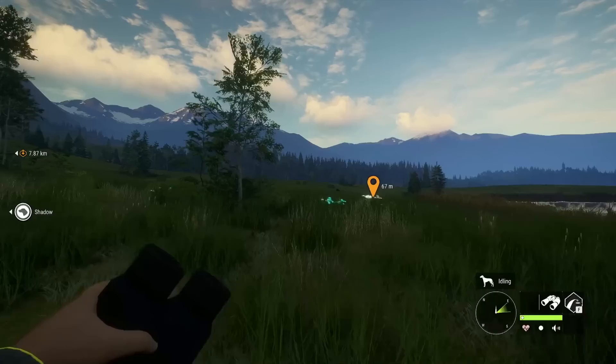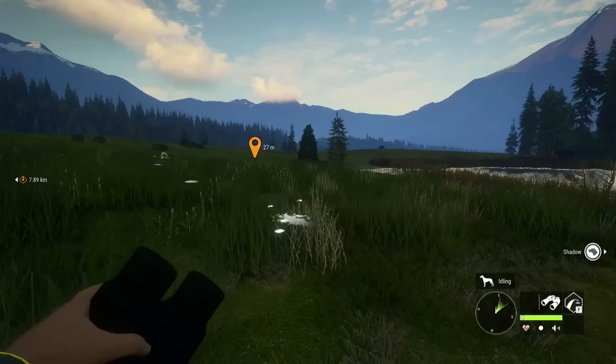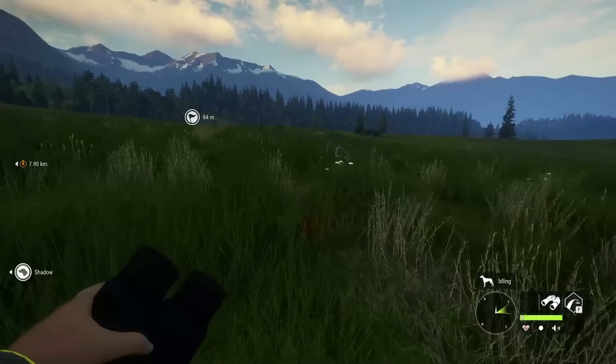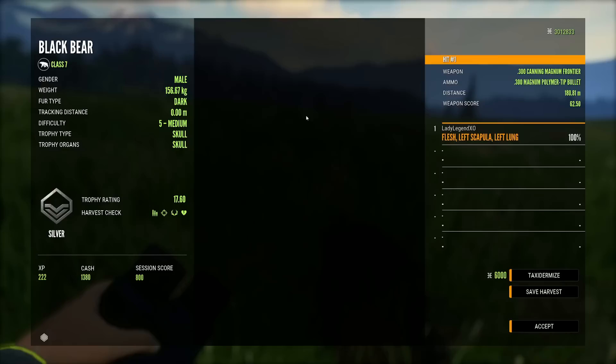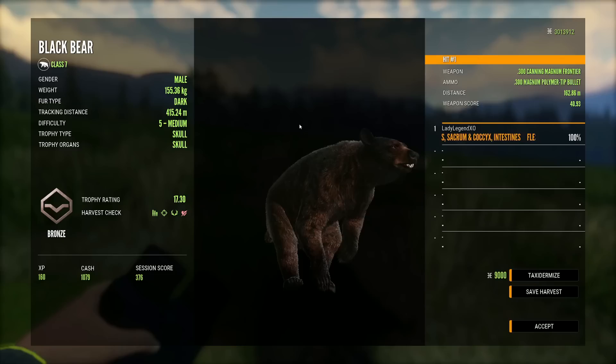Just because you find females in one zone doesn't mean there won't be males there down the road, so we want to keep checking. Do a particular route and when you're done, go back and check zones where you were only finding females — you may actually find males there. And there is our first level five — beautiful. We got a non-vital on that one; shooting them in the butt is totally fine as long as it kills them. Don't do that on any nine legendaries or rares, but everything else — as long as you kill it — that is totally fine.